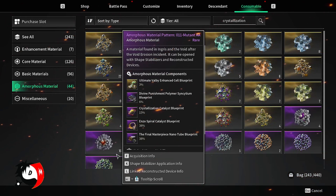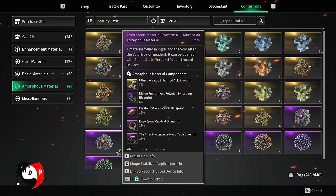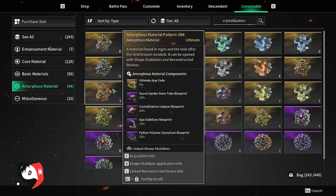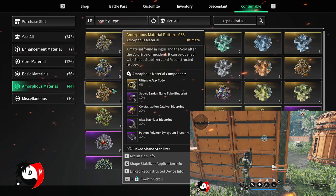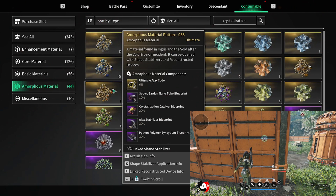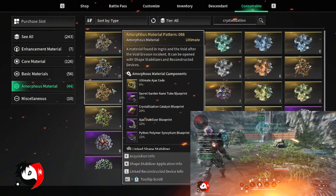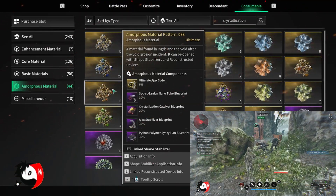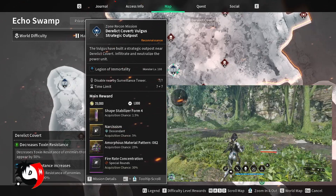In terms of drop rates, it's like a 15% drop in easy mode and a 20% drop in hard mode for the amorphous material patterns. For the outposts, you can pretty much go anywhere because all of them generally have a wait time of one minute to reset, and after that you can do it again. Most outposts take less than 15 seconds to complete, which means you can do three to four outposts in the time it takes to finish one infiltration mission.